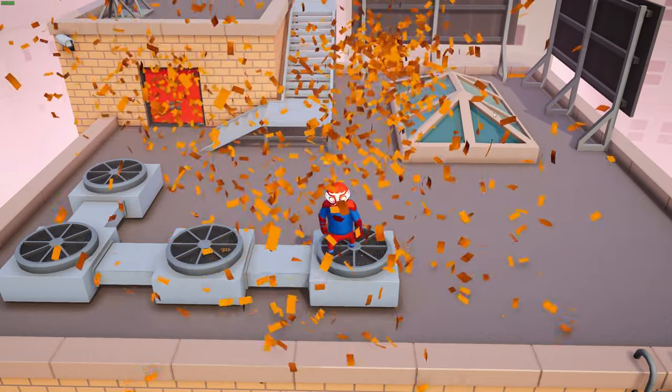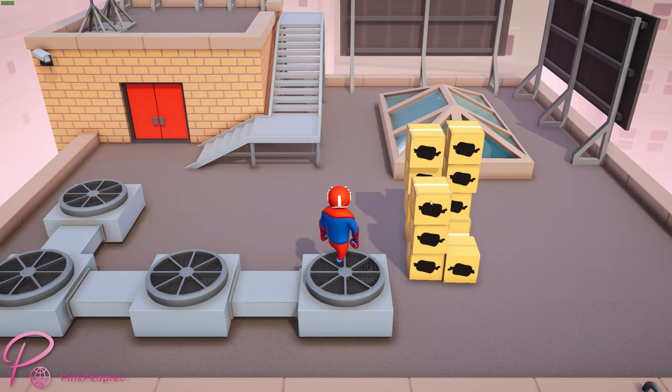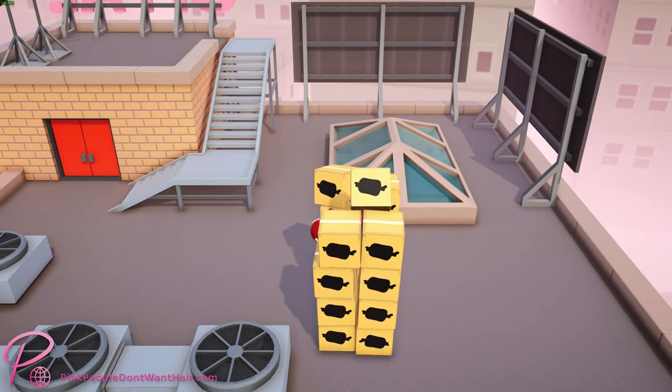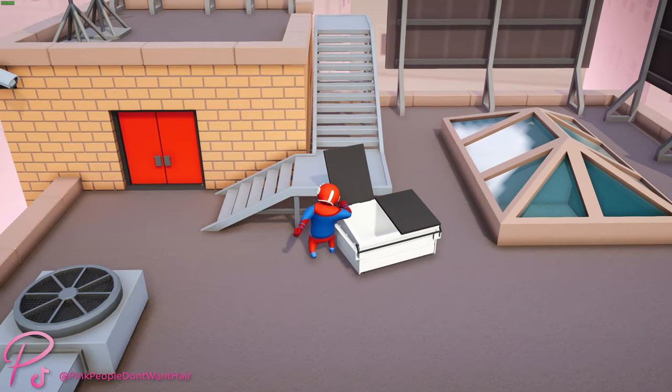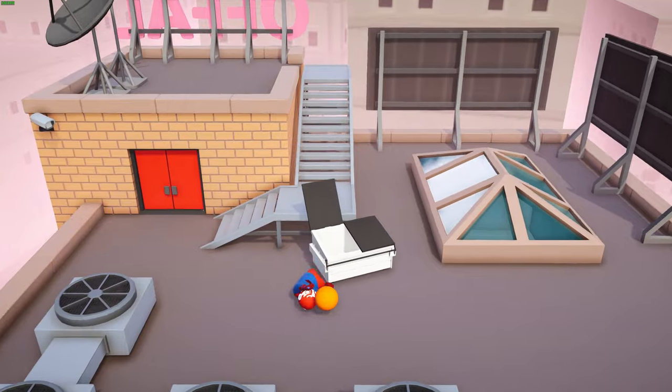I'm gonna show you a few fun things you can do with the mod menu. For example, make a castle out of these boxes and play around in it. Or you can spawn in a dumpster, open it, and then play basketball — if you can really call that basketball.